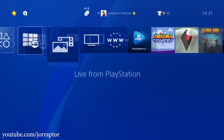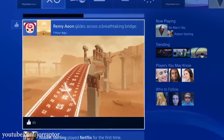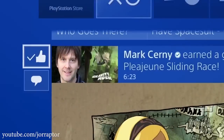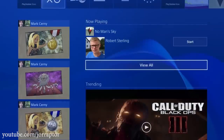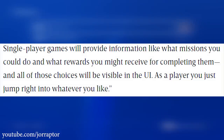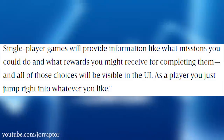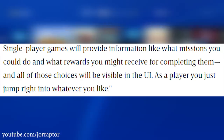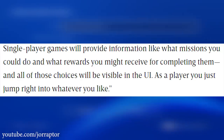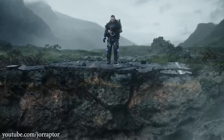They also talked about the user interface, where it will be easier to see a set of joinable activities in real time. You can easily join friends or search for a match in a specific game. For single-player games, there will also be information like what missions you could do and what rewards you might receive from completing them — like looking at your quest log without having to boot up the game. From the dashboard you can decide what game to play based on the mission you want to do.